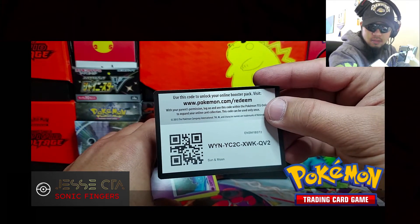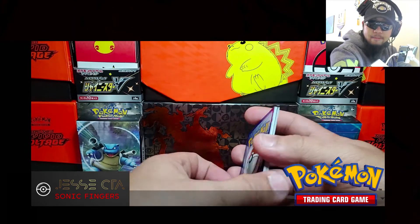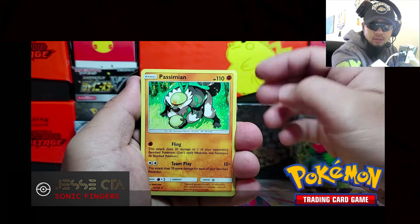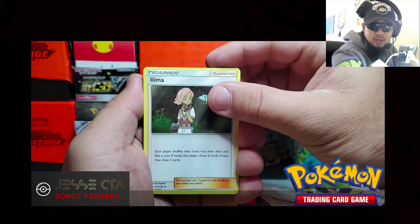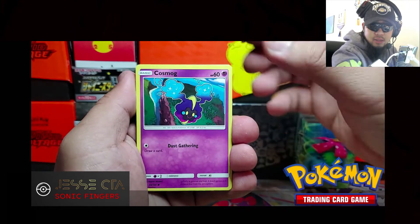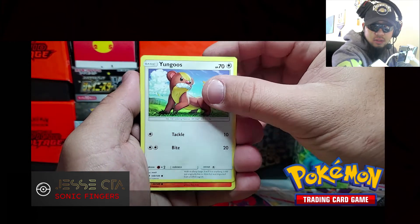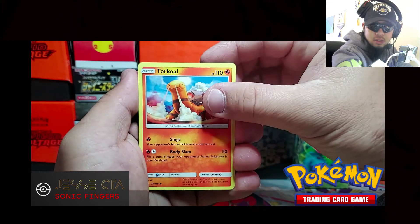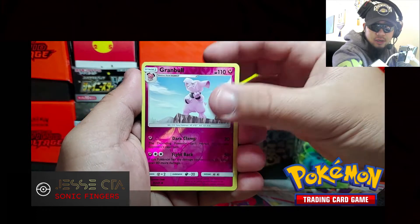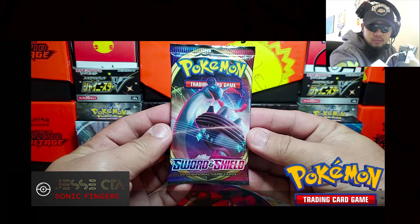Here's the code card. We got Electric Energy, Passimian, Limaleo, Spinda, Cosmog, Rowlet, Yungoos, Torkoal, Litten, Granbull, and our rare: Incineroar, non-holo. Alright, Sword and Shield base set.